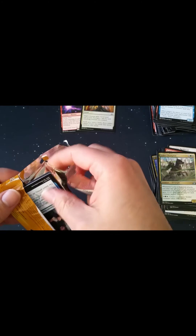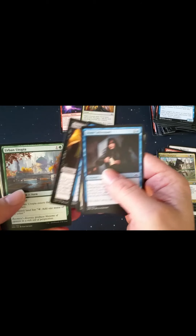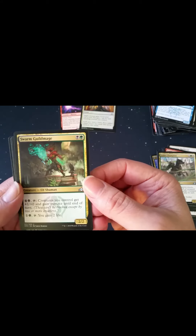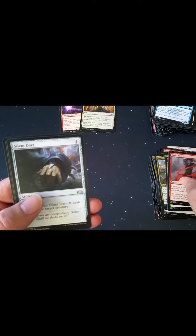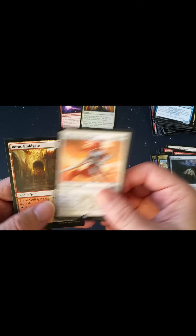The closest Barnes and Noble I believe is about an hour away. I've ordered comic books online a couple times but it's always iffy — you never know what condition it's gonna come in. Swarm Guildmage, Lava Coil, Silent Dart, and Light of the Legion for a rare. That's it — not too bad from the other game store, we got a nice mythic.